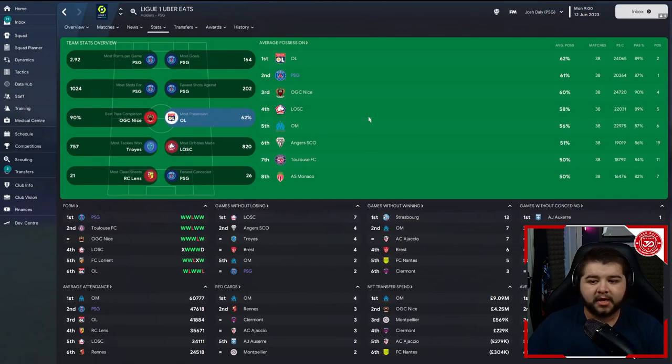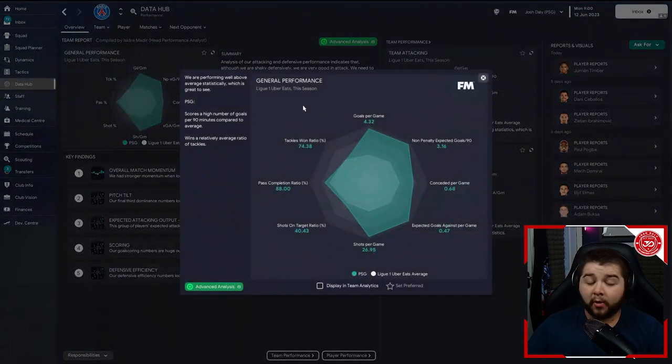In terms of team stats, we featured in five again: most points per game, most goals at 164, most shots over 1,000, fewest shots against at 202, and fewest conceded at 26. Possession came in at 61% — this isn't designed to be a possession-based ticky-tacker tactic, but it does tick that box as well. The data hub shows 4.32 goals per game, conceded at 0.68, nearly 27 shots a game, and an 88% pass completion. That is absolutely incredible.